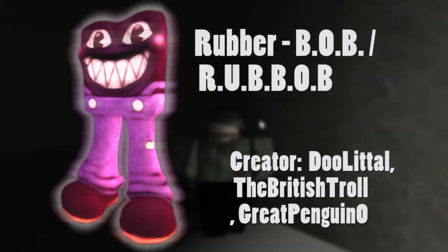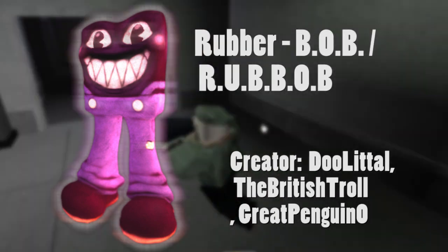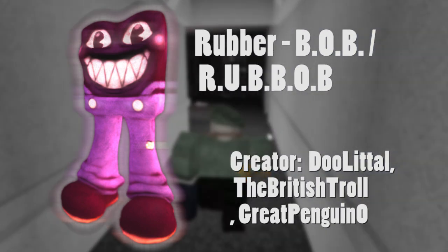Next is Rubber Bob. This skin is made by Duelito, The British Patrol, and Great Penguino. Overall, really awesome. The video they sent with it is really great — it has animations like gobs.